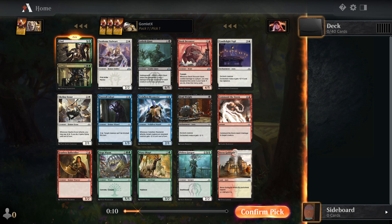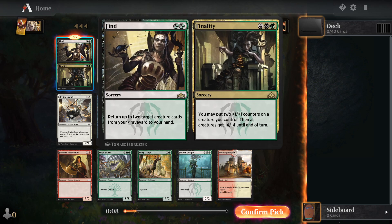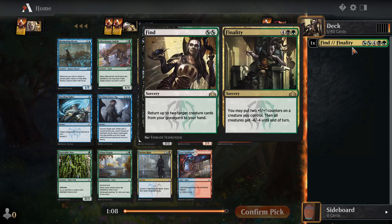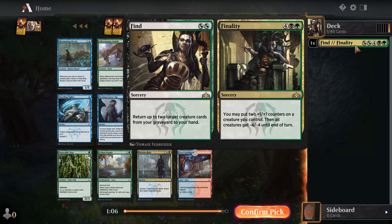This is a pretty easy pick one pack one — one of the few board wipes in the set, Finality. Six mana to put two plus one plus one counters on a creature you control, and then give all creatures minus four minus four until end of turn. It's a board wipe you don't even have to properly set up for. You can just play a normal game and use it to make one of your creatures too big to die within the board wipe, making it one-sided without any real work. Really, really good card.